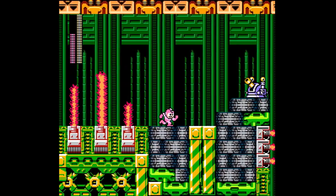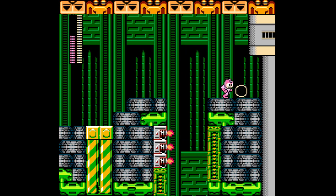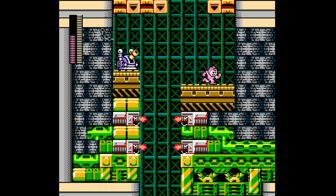The number one thing that I like about the Quick Boomerang is that you can just simply hold down the button as you're running and Mega Man still fires.